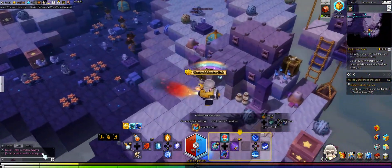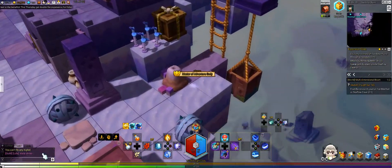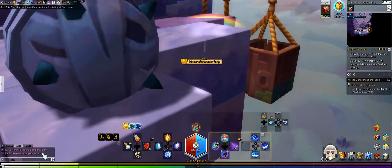For the next chest, come down here, fall down this little hole, and it'll be another chest right there.